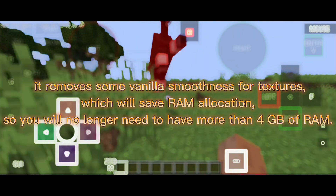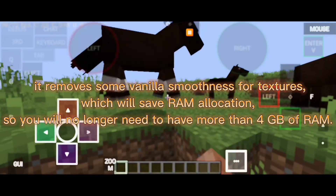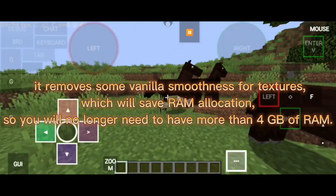It removes some vanilla smoothness for textures, which will save RAM allocation. So you will no longer need to have more than 4GB of RAM.